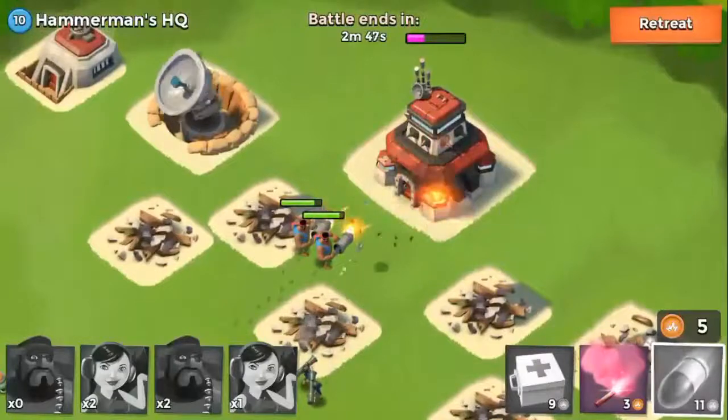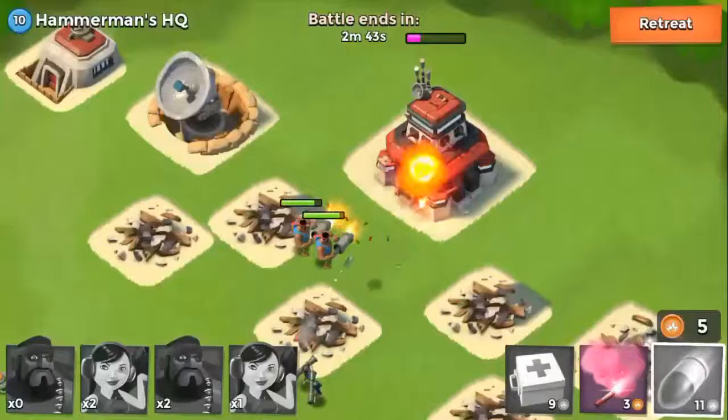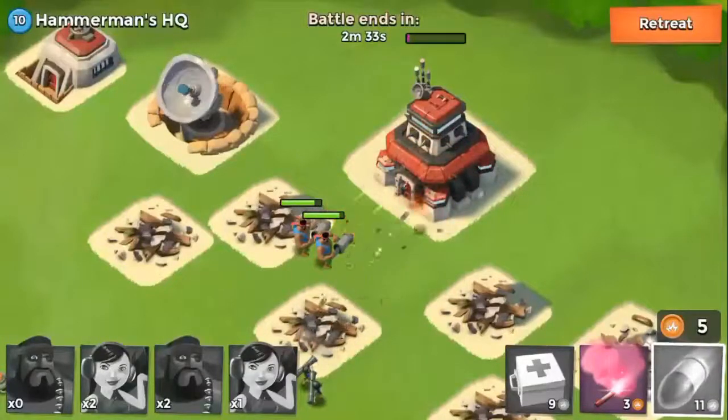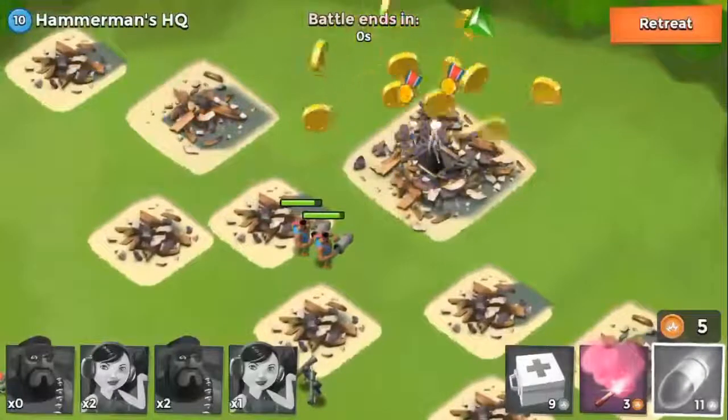You want to deploy your heavies out front — they're a faster unit, so they'll take the brunt of the defenses' fire. Then your bazookas can pick apart the buildings, because they're very strong and it doesn't take long to knock out a building when you're using the bazookas.